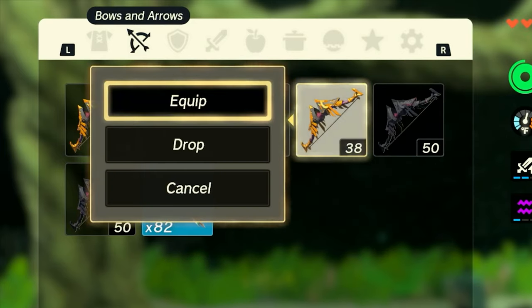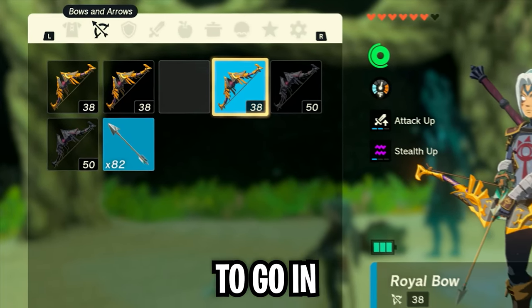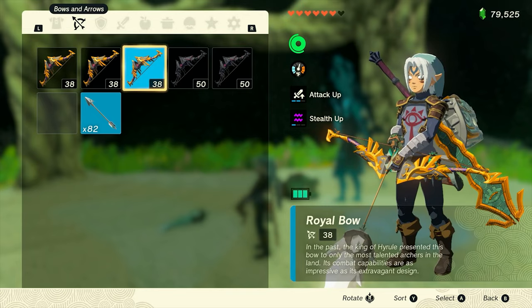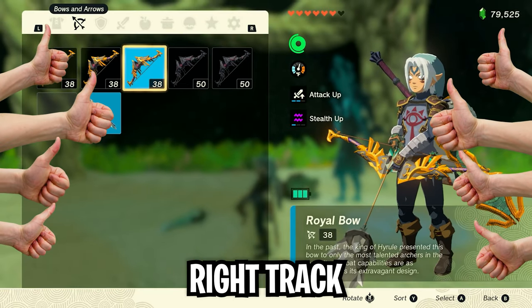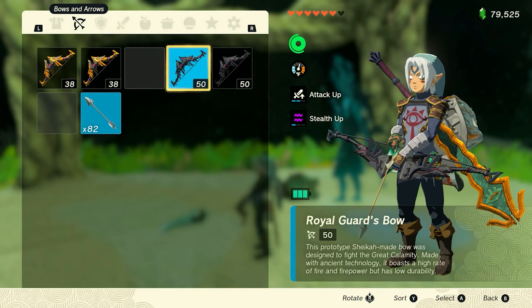Now you're going to go ahead and equip that second bow and press the plus sign to go in and out of the inventory screen twice. Once you see that bow on the previous screen, you're going to see that the diamond is still on the arrowhead — that's how you know that you're on the right track.